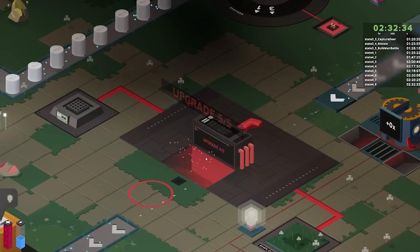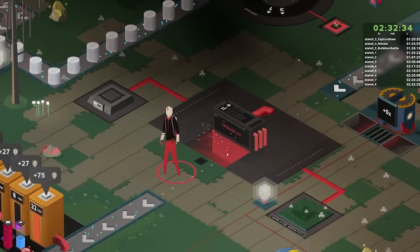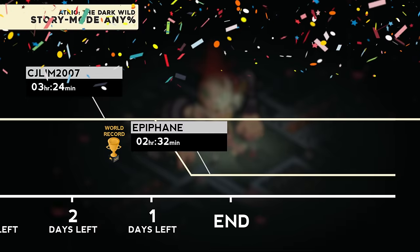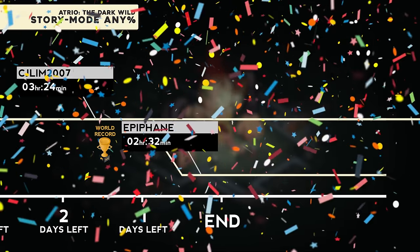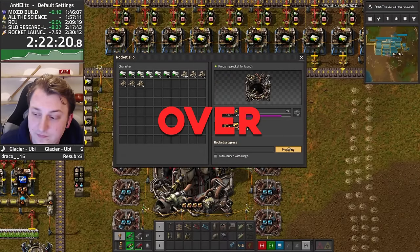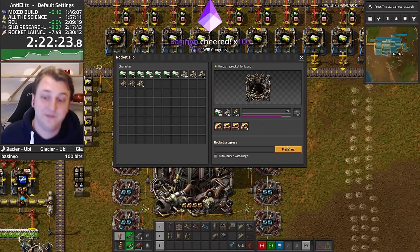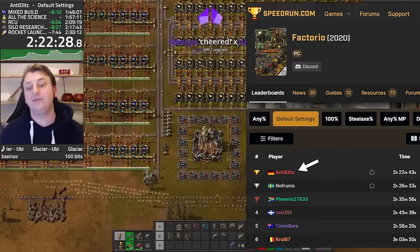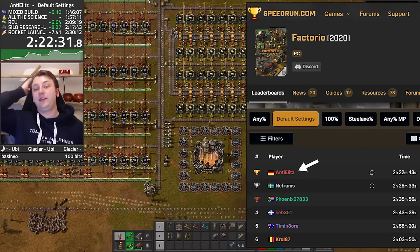Until an hour left. That's right, it's not over. This is Anti-Elites, a Factorio speedrunner who has the current world record. I did not ask him to participate, so believe me when I say, nobody saw this run coming. But I knew I was in for a treat, so I recorded my reaction.